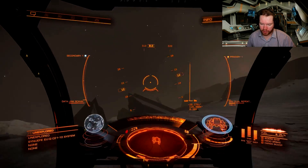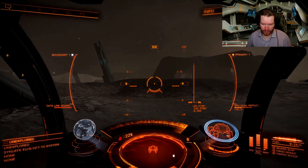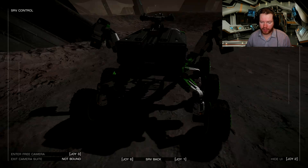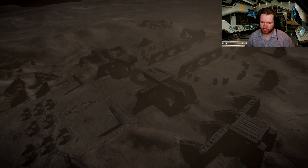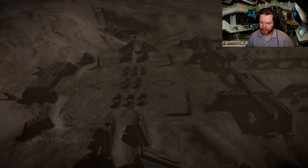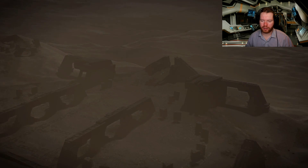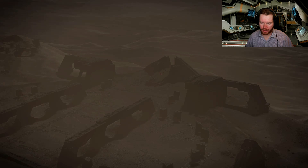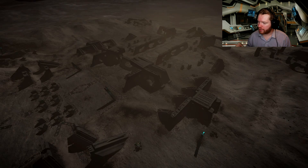The first thing you want to do is locate the main altar or the main structure. What I would recommend if you have a hard time or you're not familiar with the specific site, is to go into your external camera and move it up. You can probably get a good overview of the site. We can see the structure over here — often a big angled plate — and it will be pretty obvious when you've found it. This specific site I'm at is in Synuefe EU-Q c21-10 on planet A3. Again, everything will be in the description.